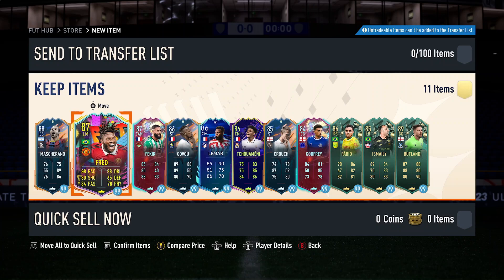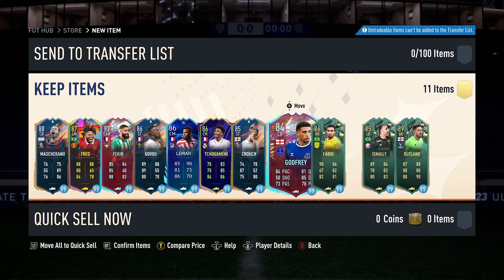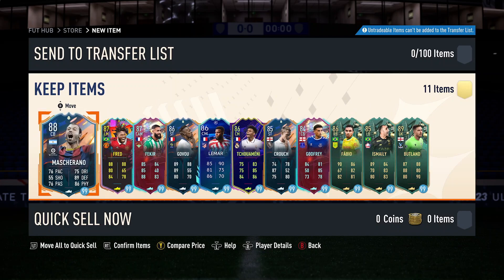I think it's decent. Getting Dan Juma as well is the main kind of attraction towards doing that objective, and I might be doing a review on him to see if he's really worth the effort. But this is what you can expect to get in your Super Loans team pack — I don't know if it's going to always be the exact same or just a mixture of cards from all the promos that we've had, but it's not too bad.